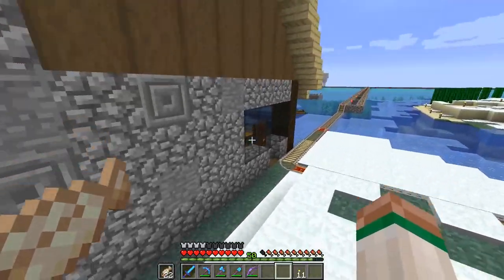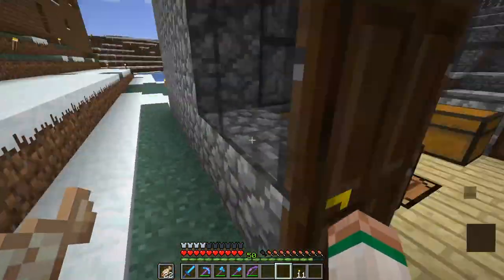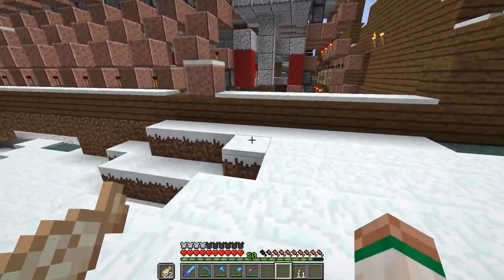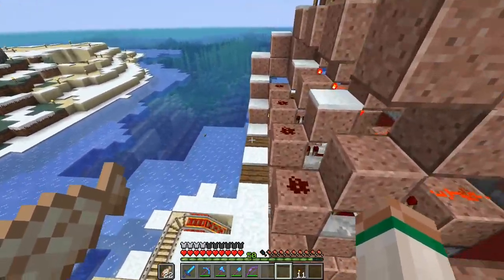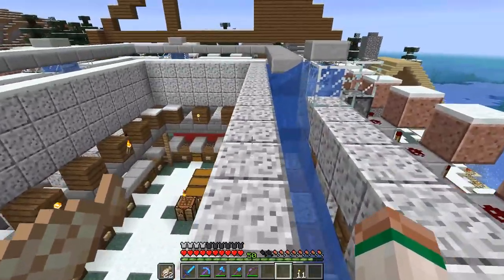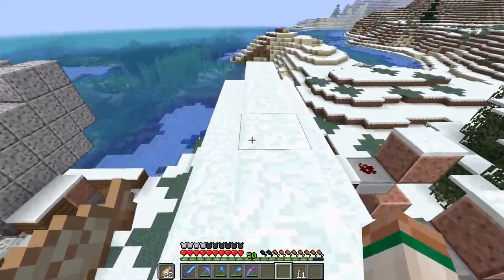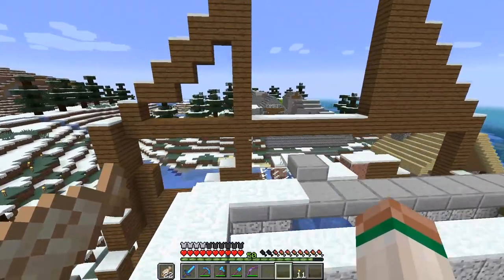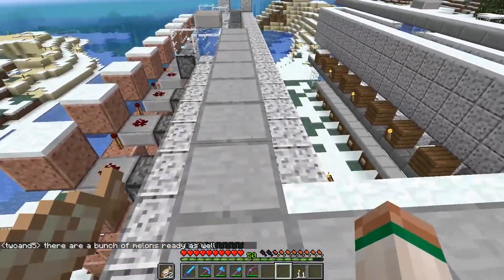This is our building for the nano farm — we have to have a server-specific one. This is being built by Two and Five over there; he is the one building this monstrosity of a machine. Because I've been helping him out, he's giving me a little inside deal on villager trading. Basically it's five diamonds to get into the building for as long as you can, and when you're done you're done and you gotta pay again. But he's going to let me have access. The village trade machines are over there and our iron farms are over there.